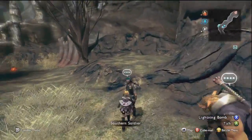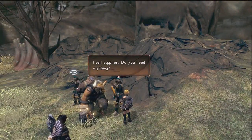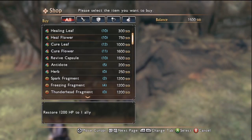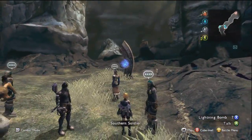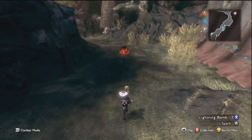There is a shop in this area — one of the soldiers will sell you supplies — and this is an area I very highly recommend buying items for. It's going to come in real handy later on if you have a lot of healing items. I've stocked up and think I'll be okay, but if you haven't been buying healing items, definitely take the opportunity to pick those up now. You can also save and rest at the pillar.